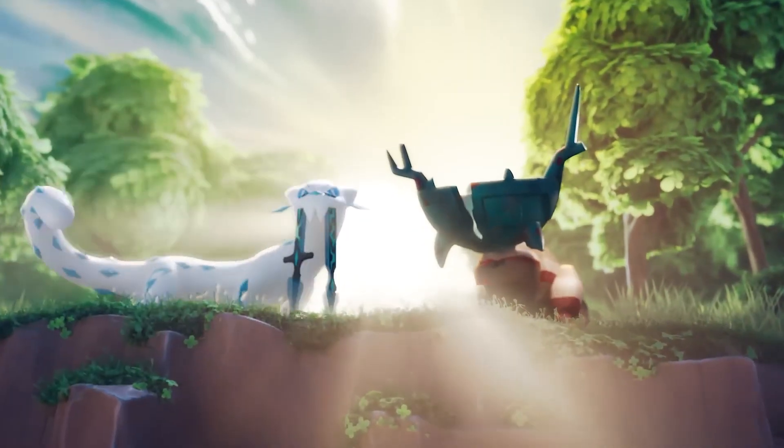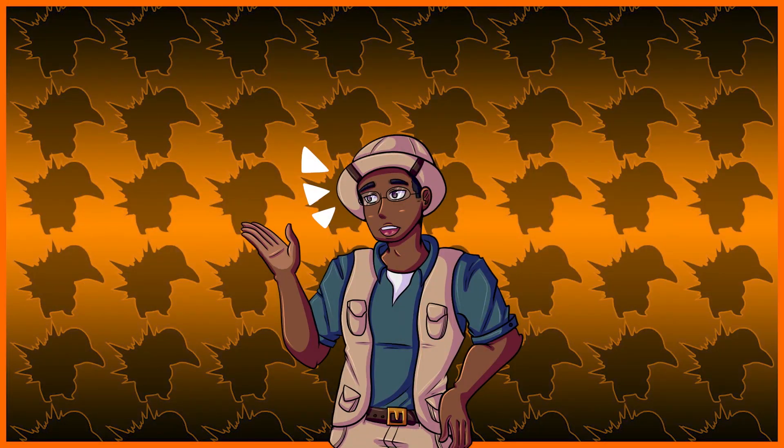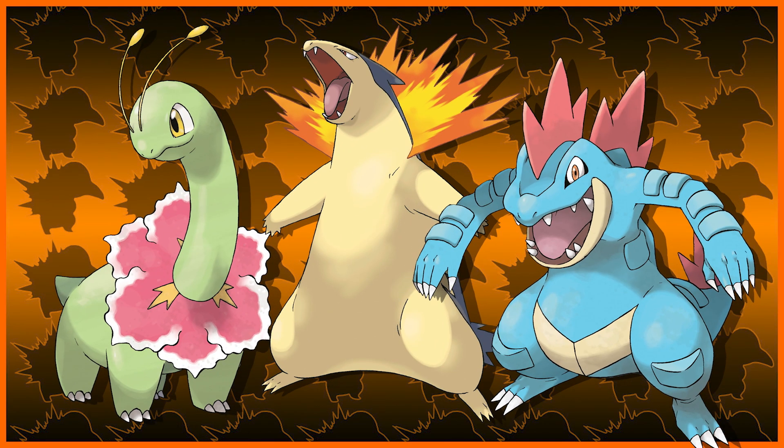The Paldean starters are very new, so I think it's still kind of whatever — they're still pretty good with or without them. I think we can avoid them for now. However, with today's video, we're going to be talking about the Johto starters: Meganium, Typhlosion, and Feraligatr. So let's begin the series that I have dubbed At a Glance.